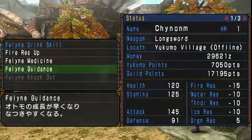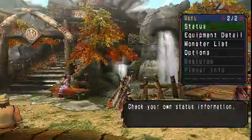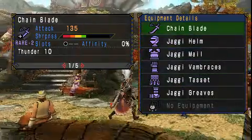As for guidance, no idea — knockout is only for weapons such as the hammer. As for my equipment, Jaggi mail and a chain blade, upgraded.